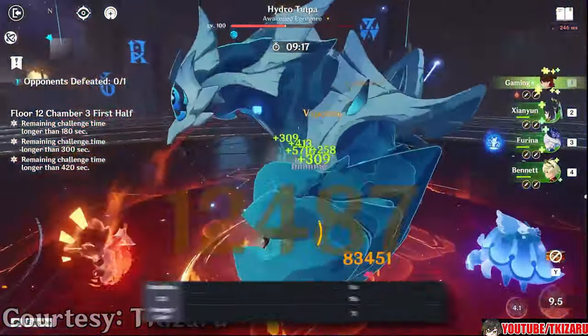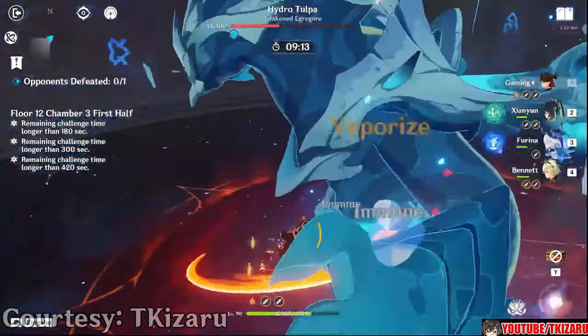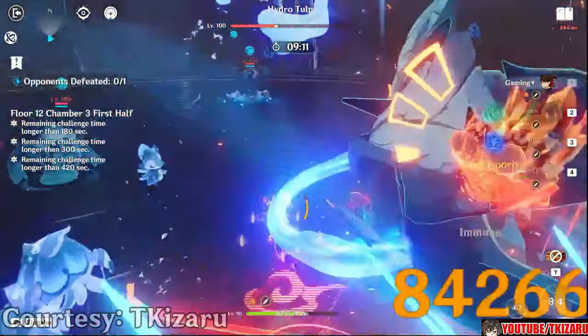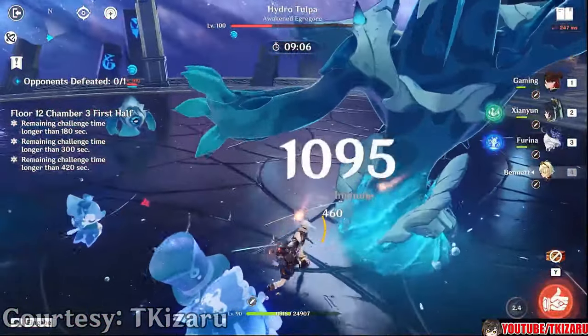She has a very generous uptime of 16 seconds with only an 18-second cooldown. Unlike Bennett's burst which confines you to a single area, you can move freely with Shenhe — think of her burst as a DLC version of Jean's burst. It's a very well-rounded ability whether you're using all parts of it or just the healing.